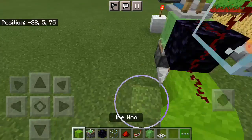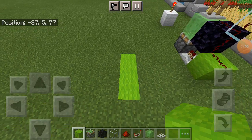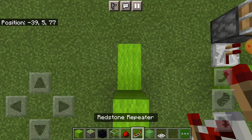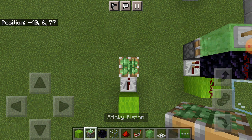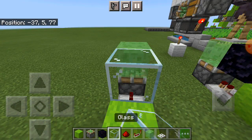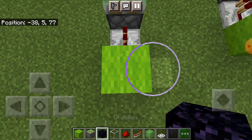Let's start the tutorial. All we need is a one-by-three area. First, place your block right here, place a repeater on one-tick delay, place your sticky piston on top going up, place the slime block right here, and place an obsidian right here.